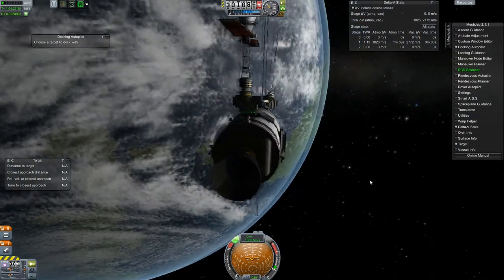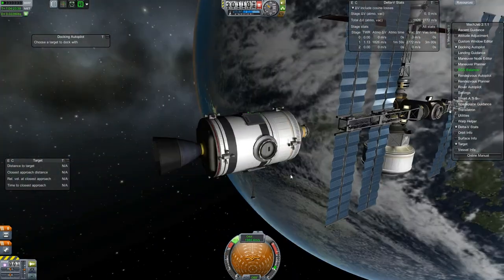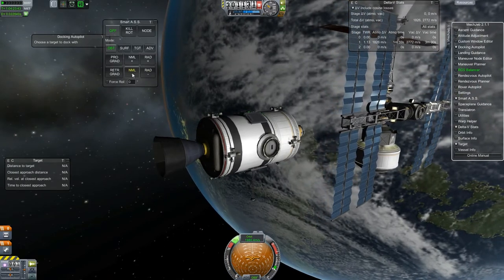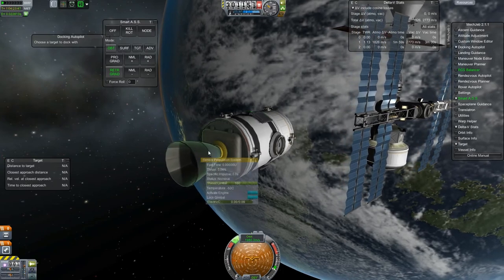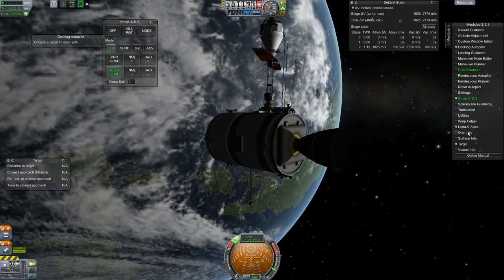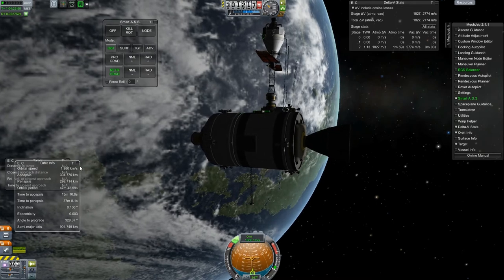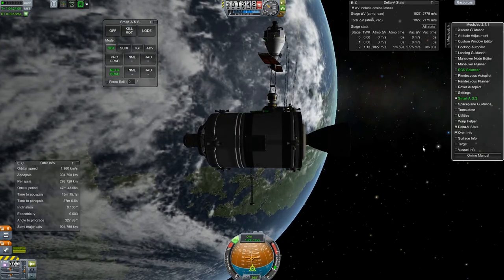We're just backing off to get clear of the station so we can get this thing on a return trajectory back down to the planet. Trying to keep my parts count down and get a look at what the station's gonna look like when it's all good to go. I usually am lazy and I just use MechJeb and tell it to go retrograde, because that way I don't have to actually turn the ship - I can just have MechJeb do it. Especially if we're dealing with signal delay of any sort.